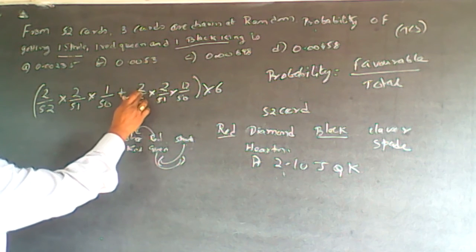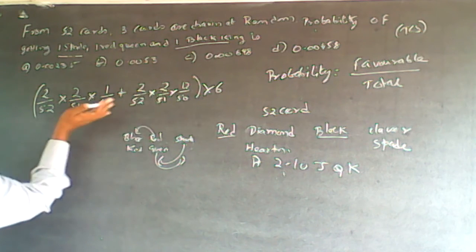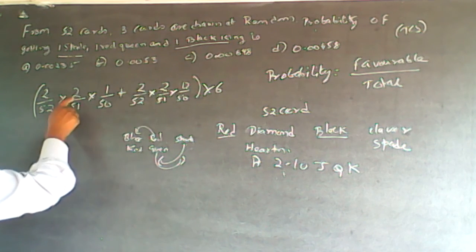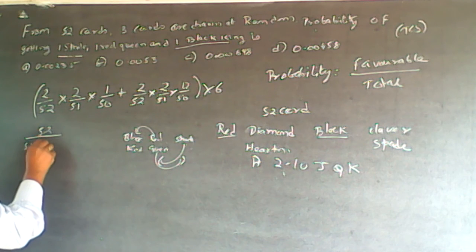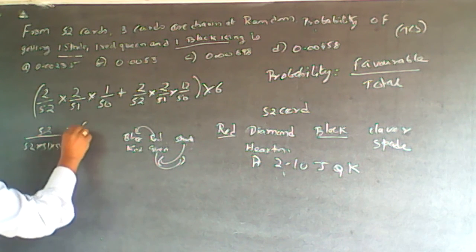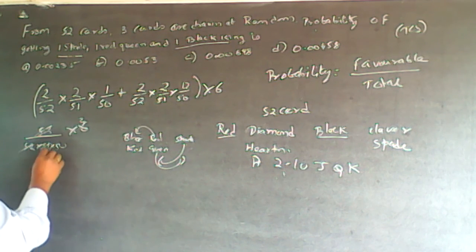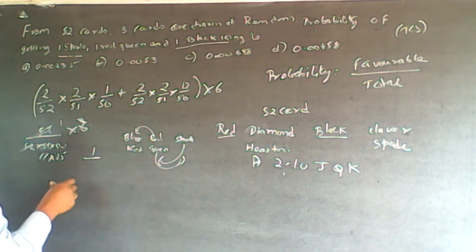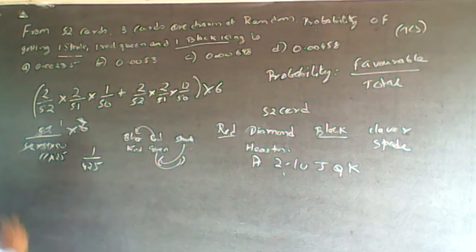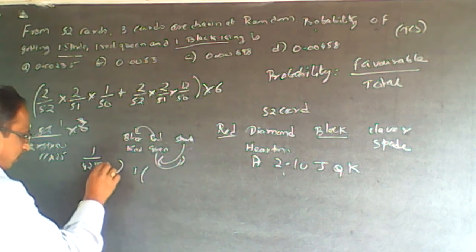Now the calculation: 12 into 2 into 2 equals 48, plus 4 gives 52. So the numerator becomes 52, and the denominator is 52 into 51 into 50. The whole thing is multiplied by 6. The 52 cancels out. Then 51 simplifies to 17, and 50 simplifies to 25. So we get 1 divided by 25 into 17, which is 1 by 425.